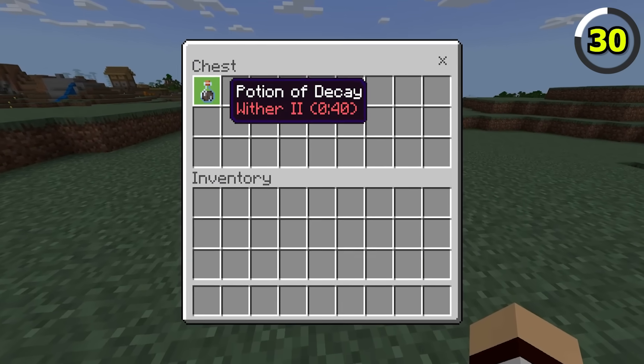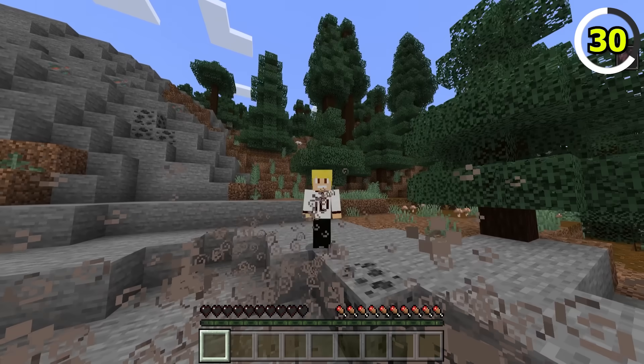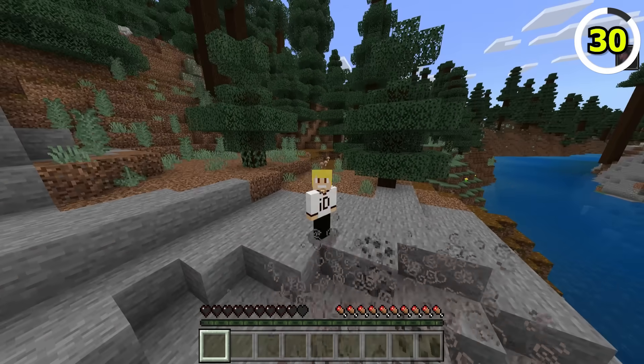There's a special potion type on Bedrock Edition that doesn't exist in Java. This potion is called the Decay Potion, which gives a player the withering effect.